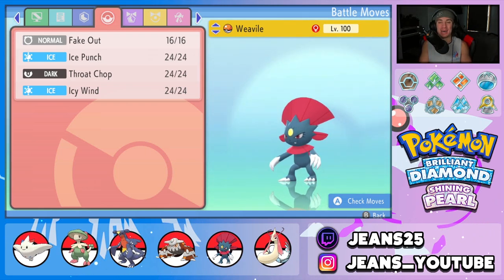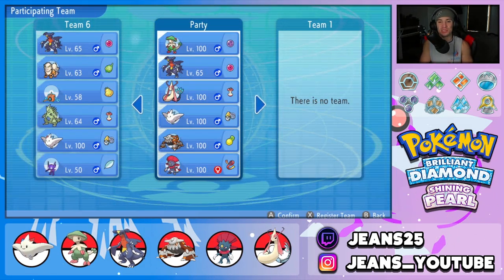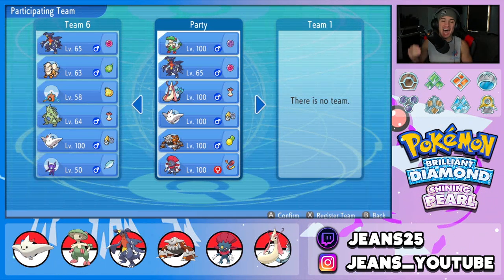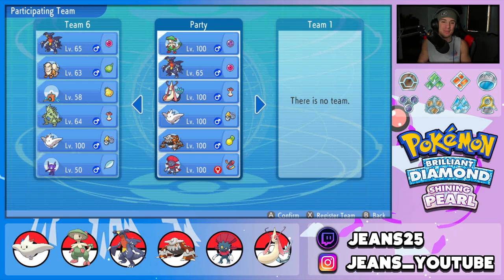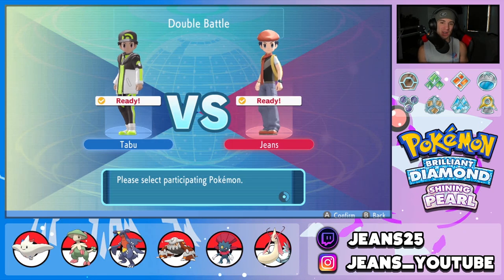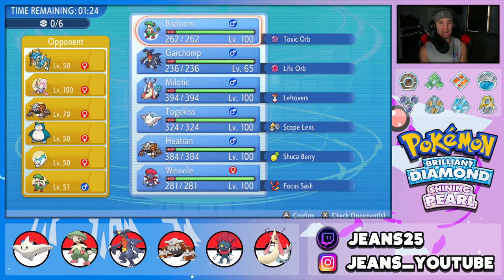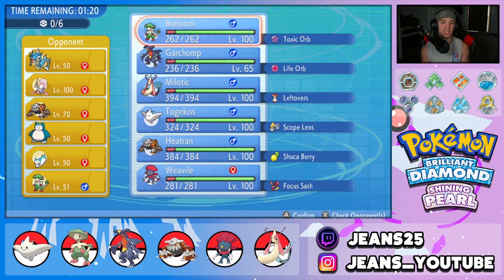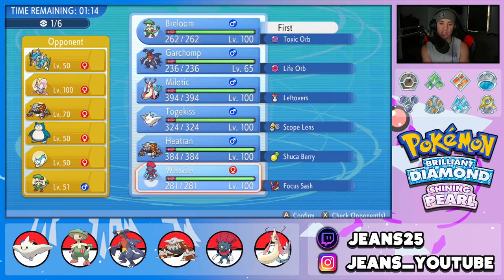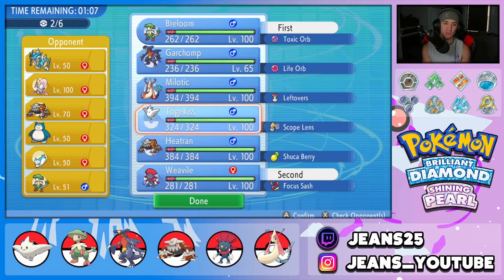Hopping into our first battle using codes 2021 and 2022 — instantly found a doubles battle, someone was waiting there for me. The opponent has a pretty cool team: Breloom, Gyarados with Intimidate, Clefairy, Pachirisu, Heatran, and Snorlax. I think leading Breloom and Weavile is really beneficial here. I really want to show off Breloom to its fullest potential.